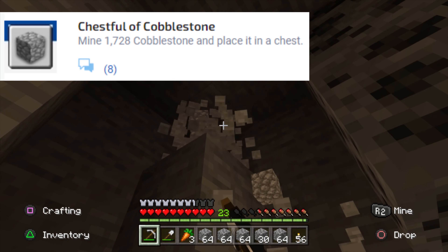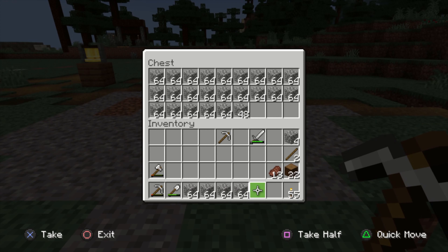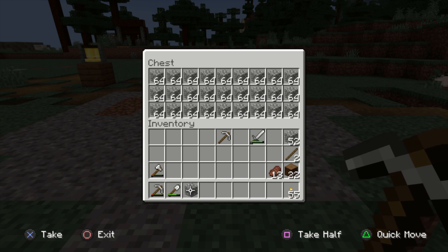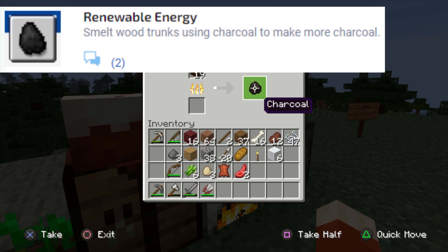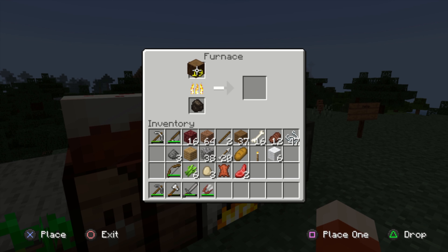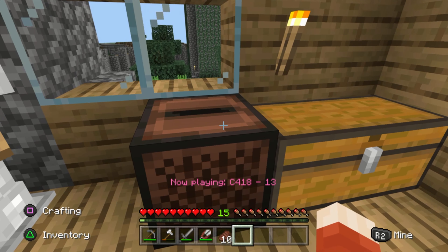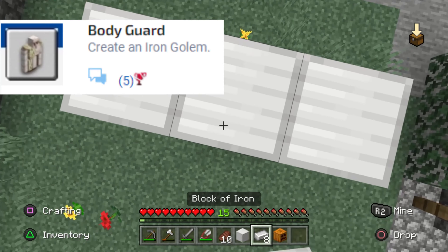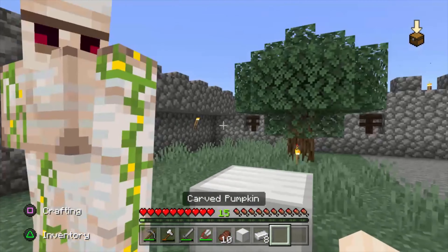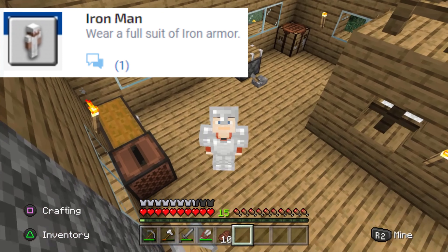Chest Full of Cobblestone: mine 1728 cobblestone and place it in a chest. 1728 cobblestone is a full chest, which is 27 stacks. Renewable Energy: smelt wood trunks using charcoal to make more charcoal — burn wood with wood to get charcoal, then put that charcoal to burn more wood to get more charcoal. Music to My Ears: play a music disc in a jukebox. Bodyguard: create an iron golem — you need four iron blocks and a carved pumpkin head. Iron Man: wear a full suit of iron armor.